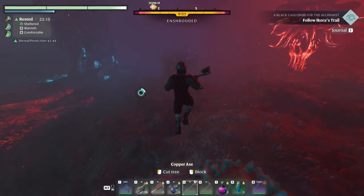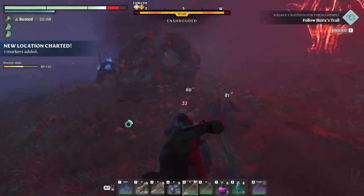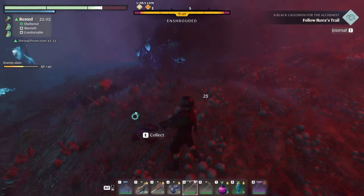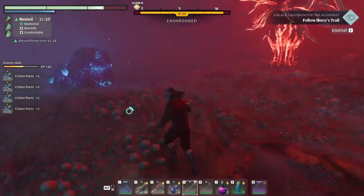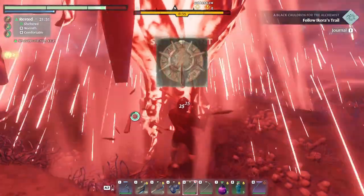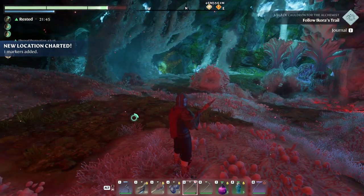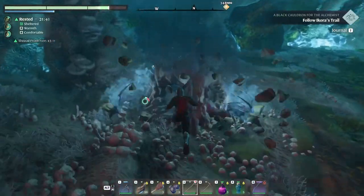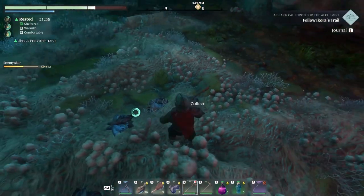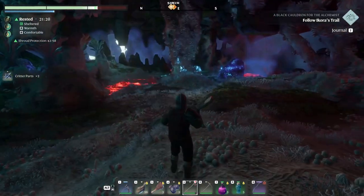Let's just get over with it. Just keep on chopping on these guys. Get them with the axe, get them with the axe. Grab the critter parts, and then grab this one. Done. What do you know? We got one marker on our map — there is one more of these guys in here, so we'll just take care of it. Good, very good. Man, this place is so beautiful — it's amazing.